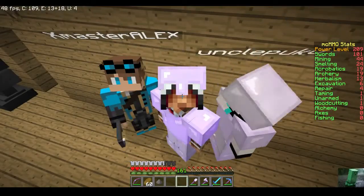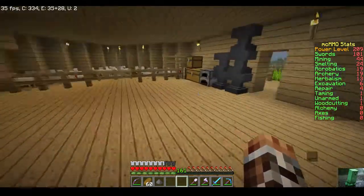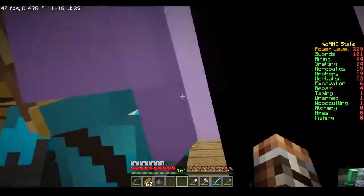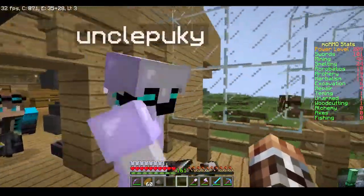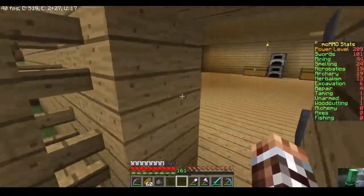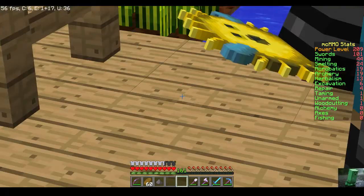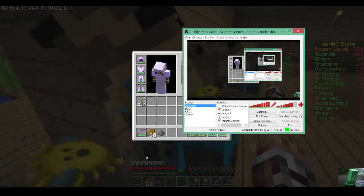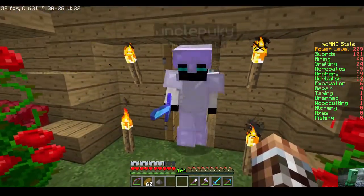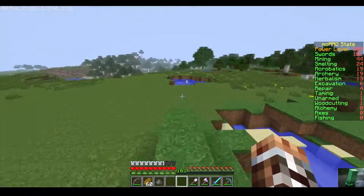XA here bringing you an episode of How to Minecraft with uncle Pukey and XmasterAlex. We've done a lot behind the scenes — we've done the chickens, we met a lowrider ocelot, made a spiky version of these nuts. We've also carried over the server from the no-plugin server to the plugin server, so now I have world edit, inventory peeker.